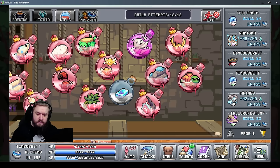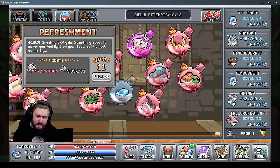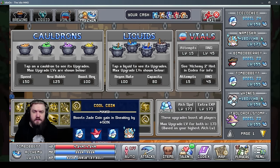For World 2 vials, there are three that help: Green Leaf Tea gives more ninja untying rate, Refreshment gives more sneaking EXP gain, and Royal Cola gives more jade coins in sneaking. Level these up as soon as you can. There's also the last sigil, which gives a boost to jade coins in sneaking. While it only says 50%, with multipliers from sailing and other bonuses it's effectively 250% to 300% more jade coins at the gold tier.